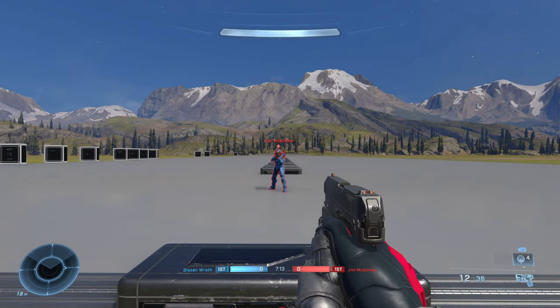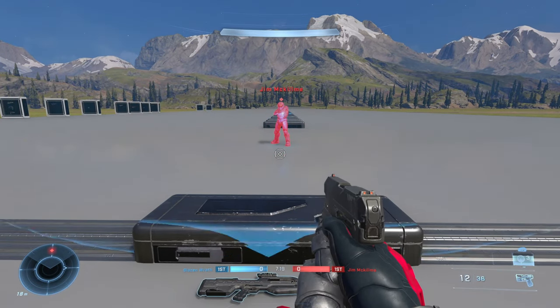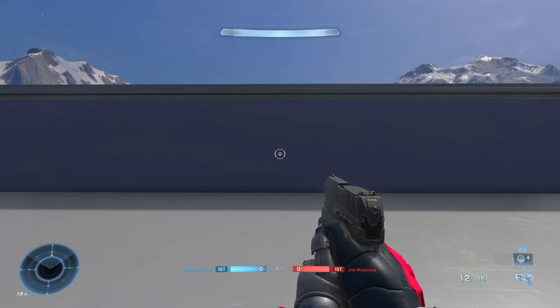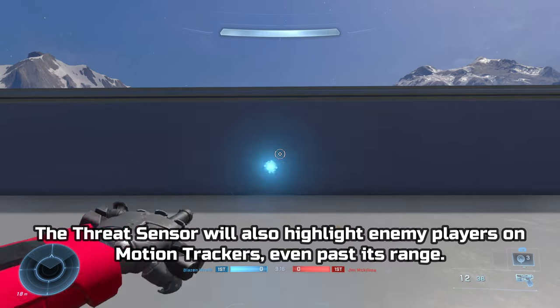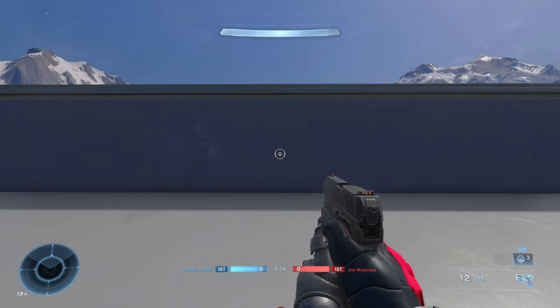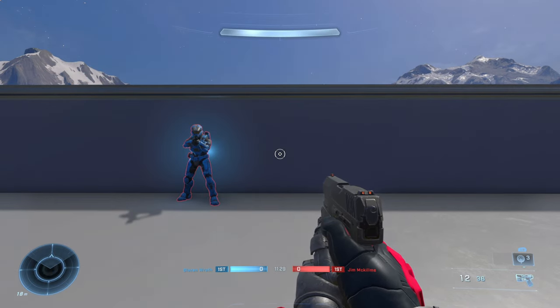The threat sensor is also capable of sticking onto other players and vehicles. The main reason to use the threat sensor is to see enemy players and vehicles through the environment. Another thing the threat sensor can do is locate enemy players who are in active camouflage.